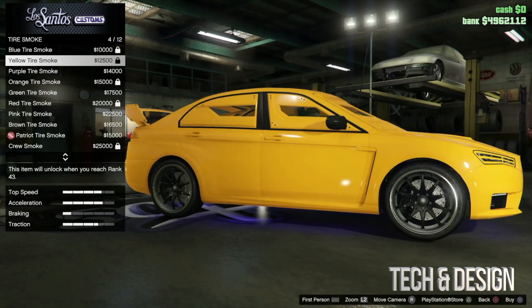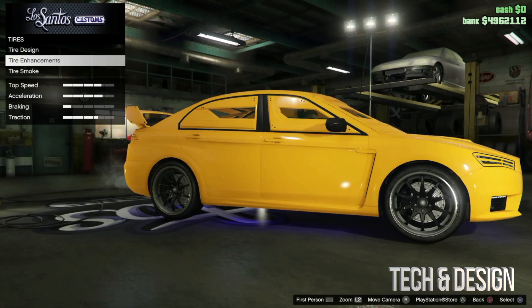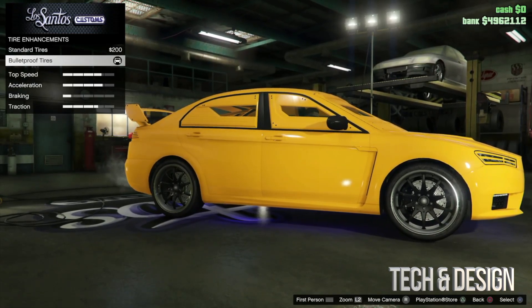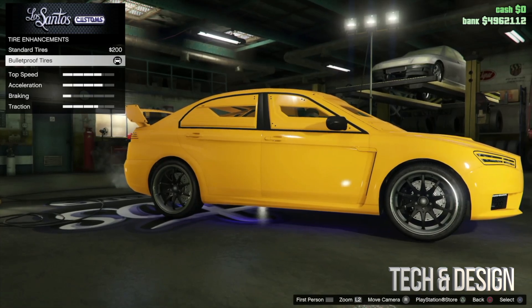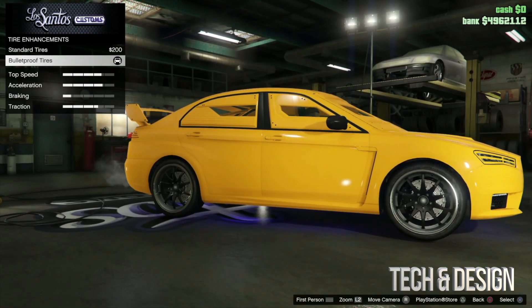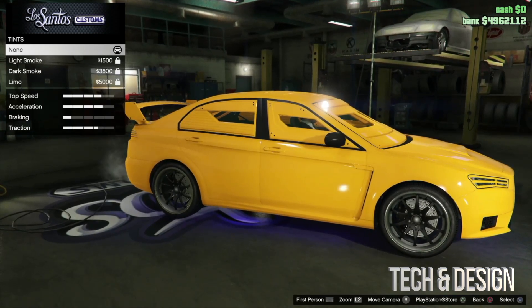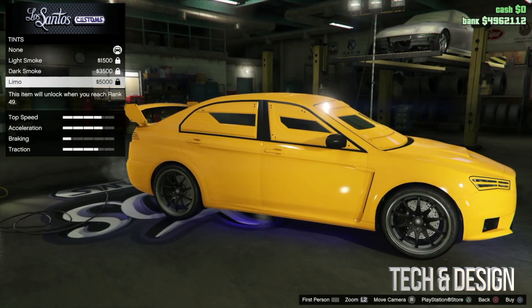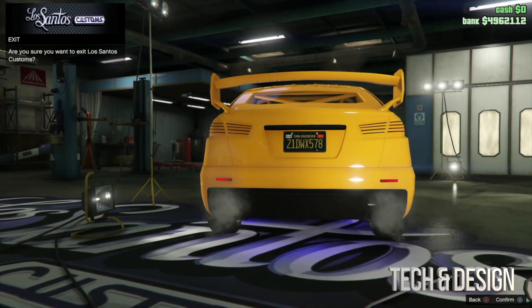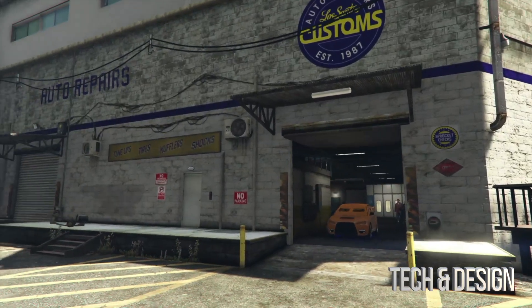Yellow smoke would be the way to go since my car is yellow, but that's locked. Under tire enhancements, that's where you go to purchase bulletproof tires — if you bought a car, most likely they're already included. We're going to go back. The very last option is windows, and again depending on your rank you may or may not be able to set that up. Once you're done, just press circle to confirm and you're out.